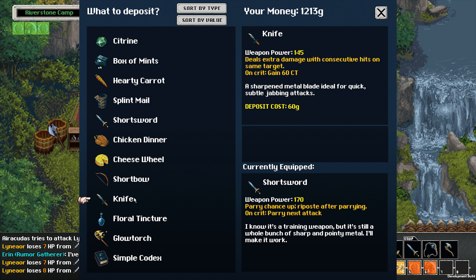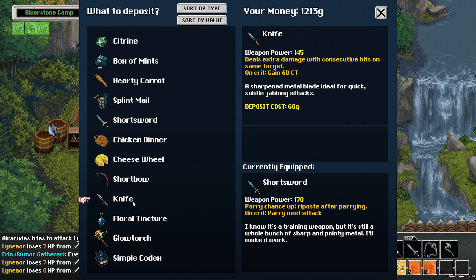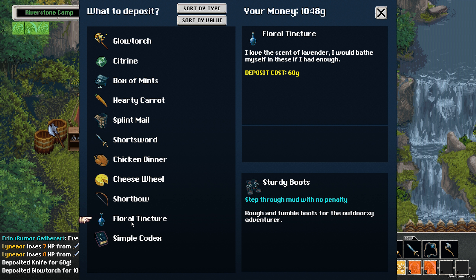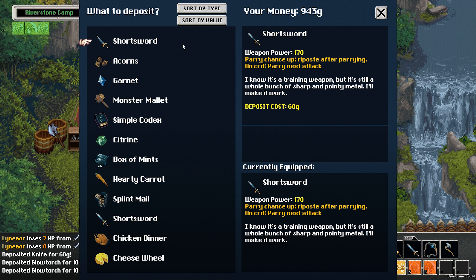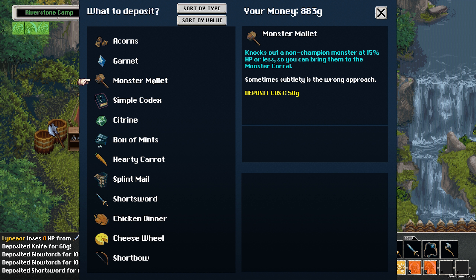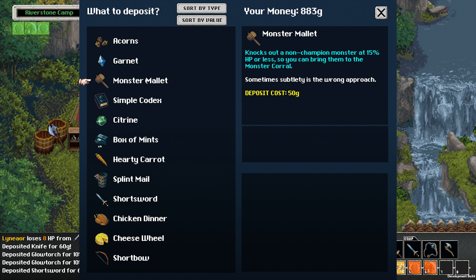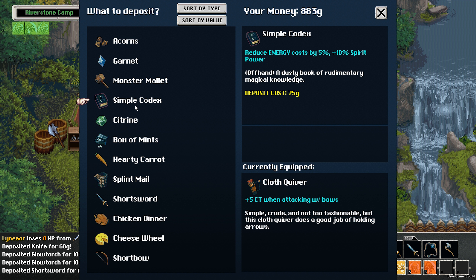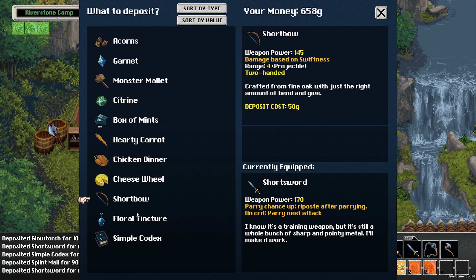What should I deposit? This item deals extra damage on consecutive hits on the same target and gains 60 CT — I'll put that away for now. I'll deposit the glow torches and the short swords. There's also an item that knocks out non-champion monsters at 15% HP or less, so you can bring them to the monster corral.